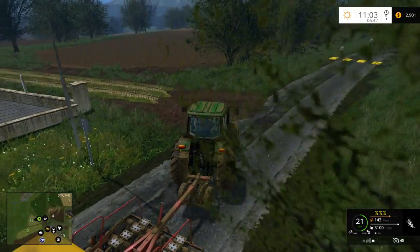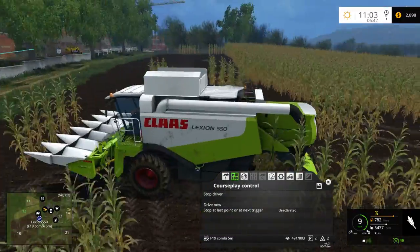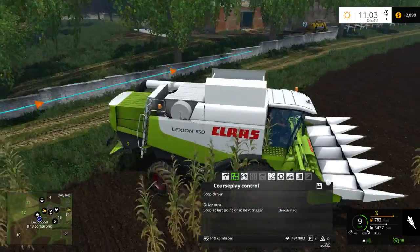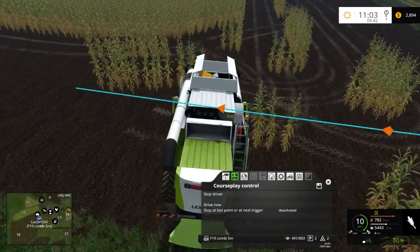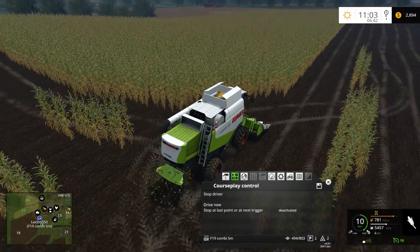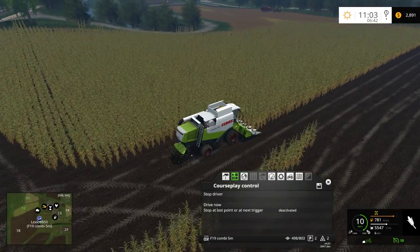Alright, so this is a no-till drill. We should check on our — 56%. Well, he's made a mess of the corners. I guess this is a scenario where I shouldn't have used Auto Tractor, but it's too late now. I'm not that worried about it — miss a little bit of corn, whatever. Once he gets the turns done, the straights? No problem.